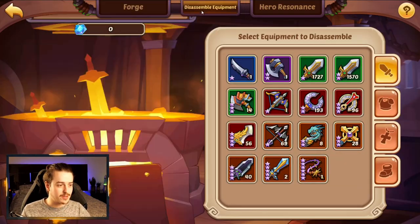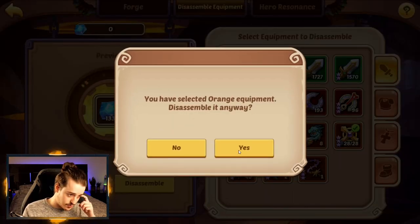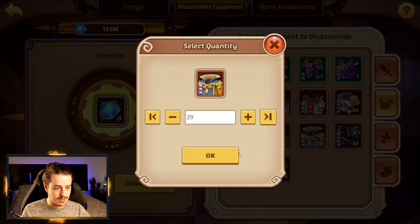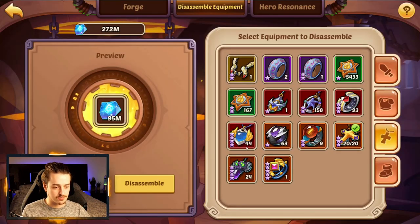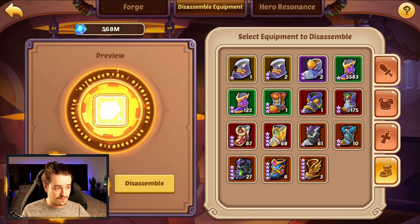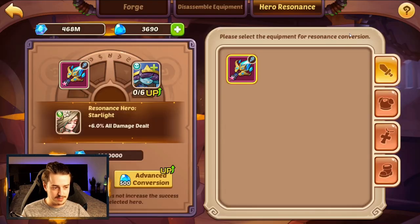I already have the armor, so I'm going to go and disassemble a ton of this three-star gear, since there's no reason to have three-star gear. And there you go — 133 million from weapons. Then the chest pieces — another 138 million. Do bear in mind this has been accumulated over three years of playing, and I'm aware a lot of you probably don't have this much three-star gear. But I'm trying to show you just how ridiculous this number is — by using my three-star orange gear I'm going to walk out with 468 million crystals. That's 468 chances to get the heroes I want.